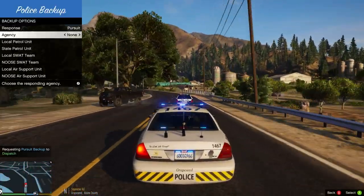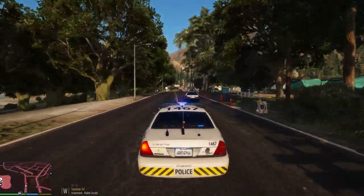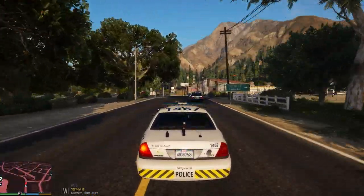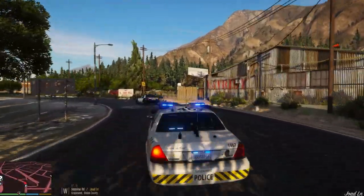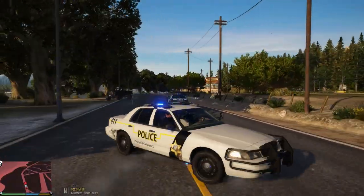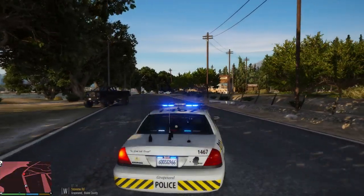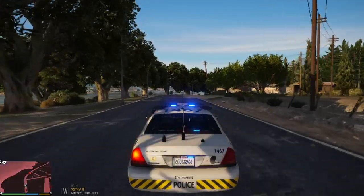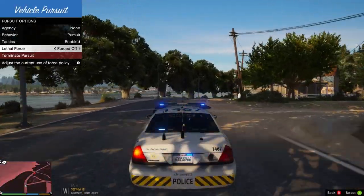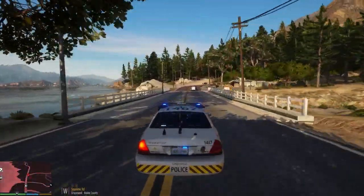For some reason the chopper is still not working up here. Criminals have evaded pursuit. Motion one en route. Dispatch, we have the suspect in sight — we are en route, air support en route. Attention all units: suspect spotted westbound driving a stolen police vehicle in Grapeseed. All units remain on alert. Charlie 4 with a visual — he's going west.